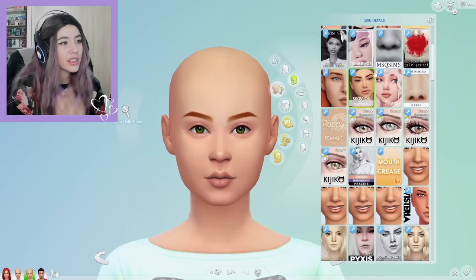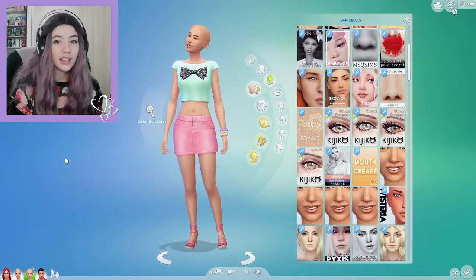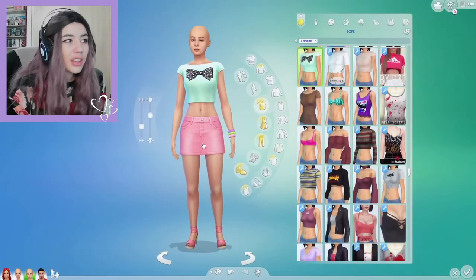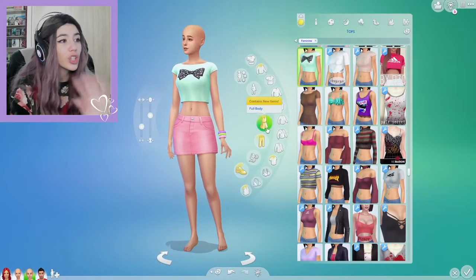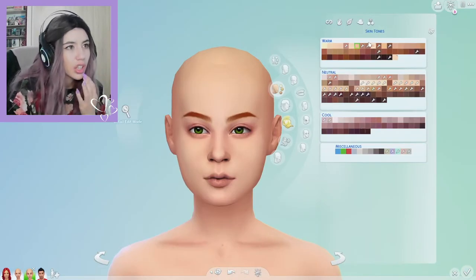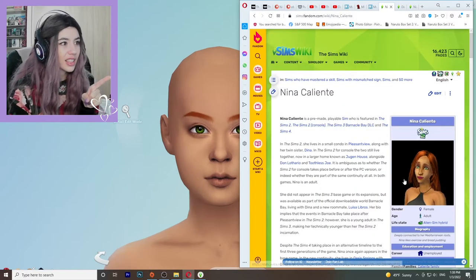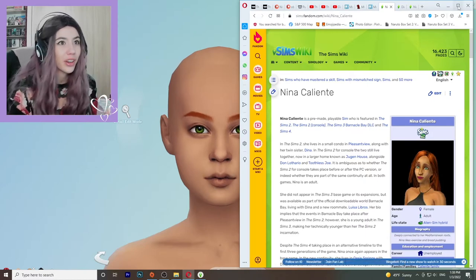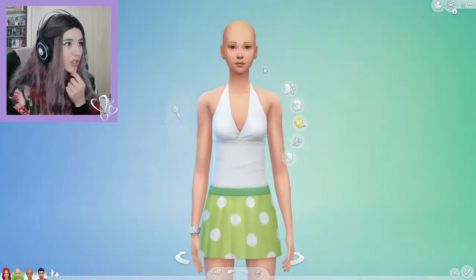Now let's see if we can find some skin details for you, darling. Nina and Dina are actually much darker than this skin tone they have right now. And by the way, these clothes — really? No fashion sense whatsoever. Let me take them off. I want to see which skin tone she actually had before. She was never that fair, and I guess this would be her skin tone. I'm just going to quickly give it to her sister as well.